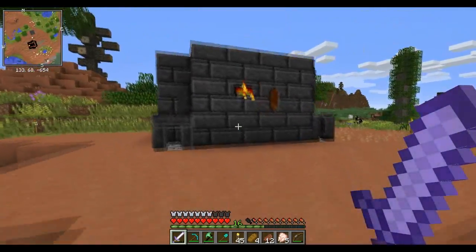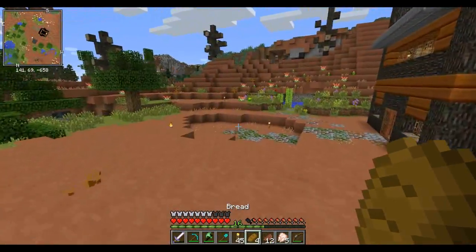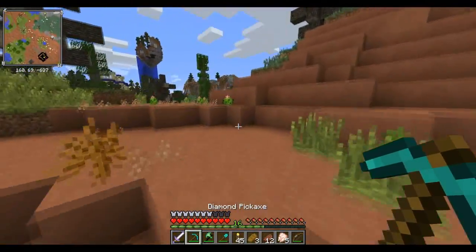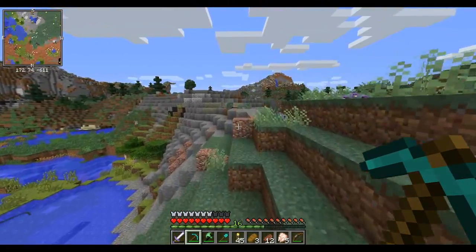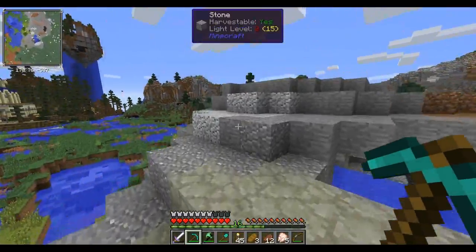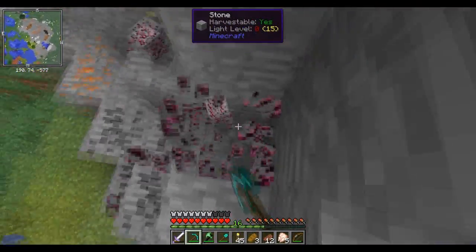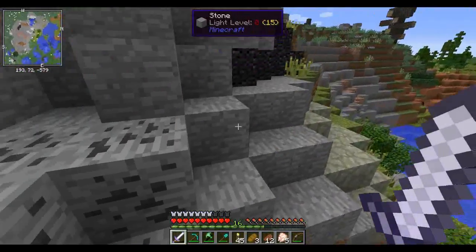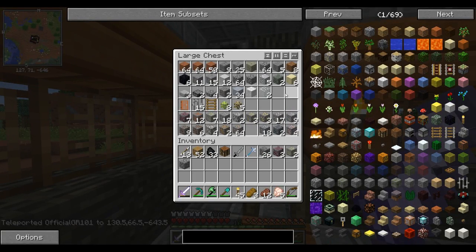Okay so we got the smeltery set up. I haven't built the whole structure around it yet, I'll work on that eventually. But let's just throw a bunch of iron in here, start with that - we're gonna start throwing our ores in here, see what ores are used for what. I made a diamond pickaxe because I want to be able to mine a bunch of ores I saw underground but was not able to mine.